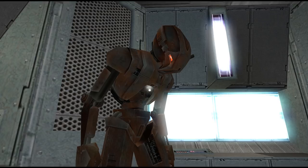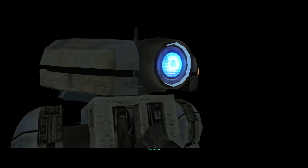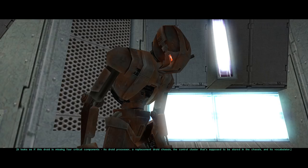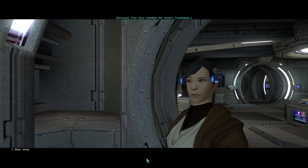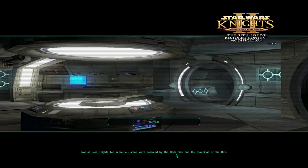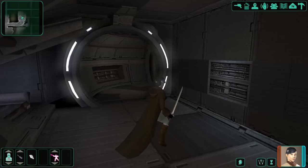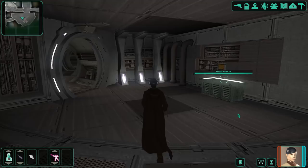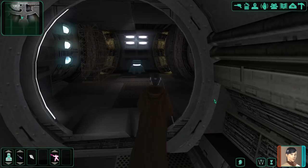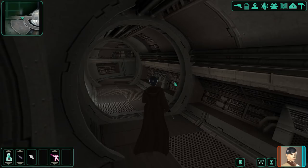We explore the Ebon Hawk — recognizing the layout from KOTOR 1. Mission's room, Canderous' garage with the hyperdrive, Mandalorian Girl's area. The last room, where nobody lived before, now has Kreia — or Freya as Atton calls her.